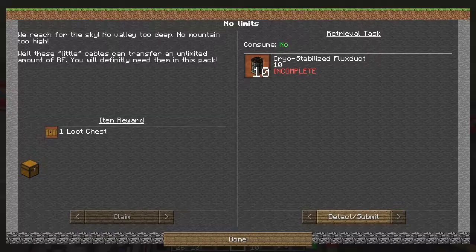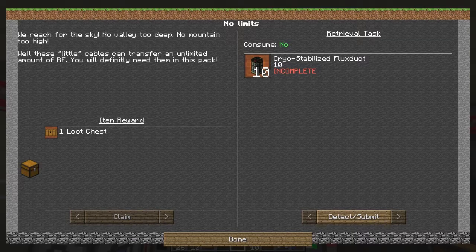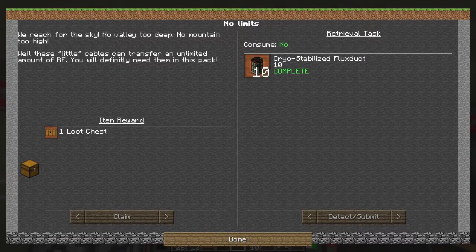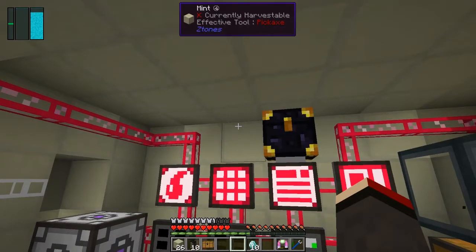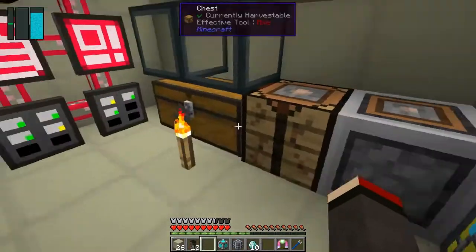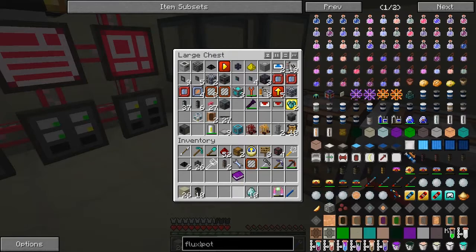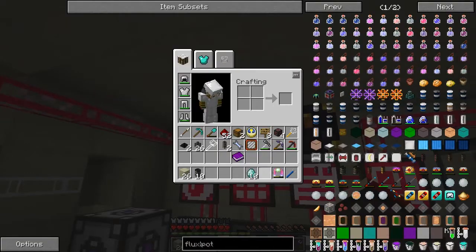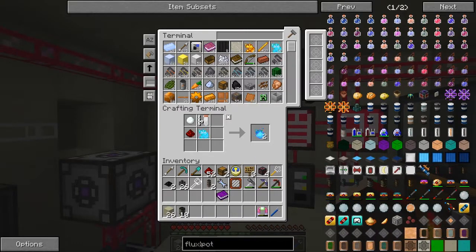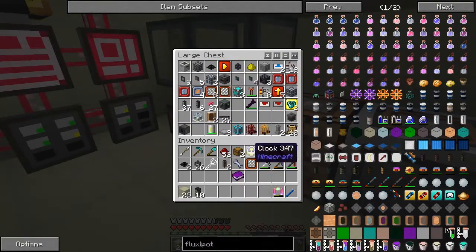We can now go back and detect, submit, claim that reward — done! Let's see what's in this loot chest: we've got some energy cells and 64k crafting storage. Fantastic. I'll craft these diamonds back to ordinary diamonds. There might be a missing recipe for compressing them. That quest is completed.